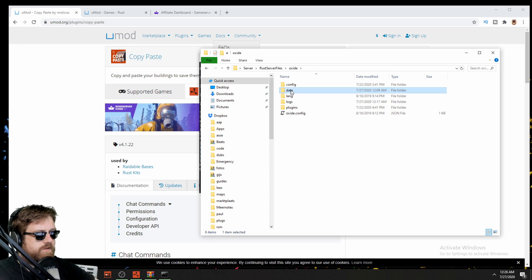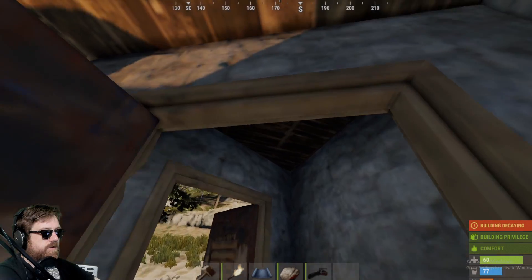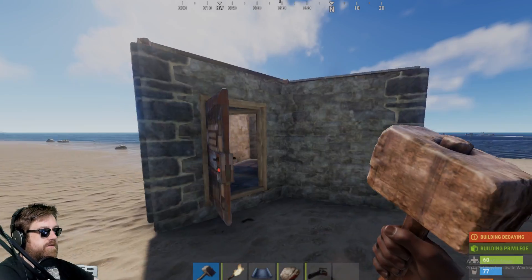If you go into Oxide and data, as you can see there's no folder for copy and paste yet. So let's go in game, copy something, and then paste it somewhere else. We got this amazing base here — I got everything I need. I got an airlock with a twig roof that I forgot to upgrade on purpose of course. Let's copy this.